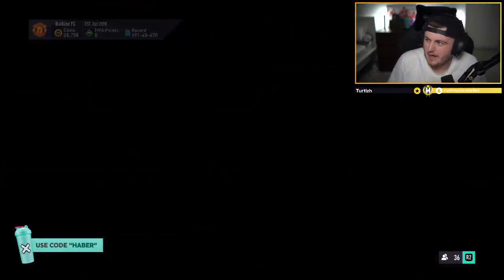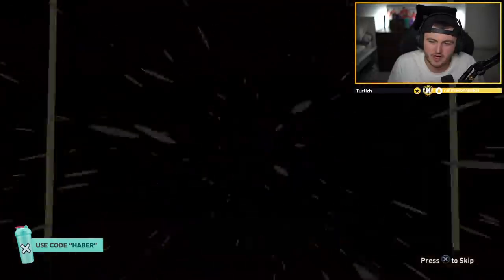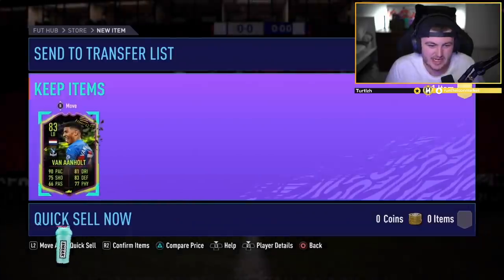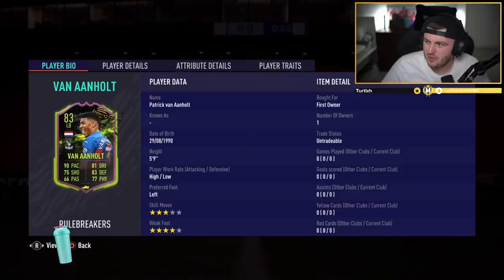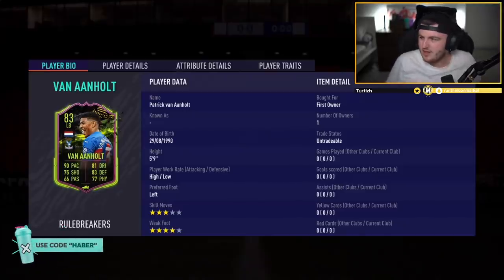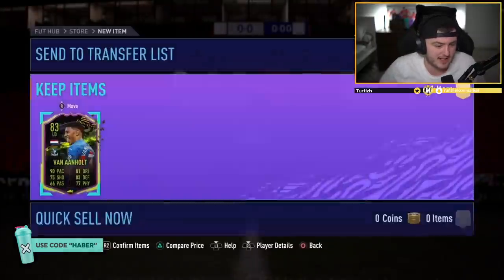We've got Mike's party bag. Mike got Hullet in the Primal Mid-Icon Player Pick last week. Is his luck going to continue? He's got a Rule Breaker - Van Anholt. Actually it's not the worst one to get. In terms of Rule Breakers, that's probably the better one to get out of all of them. 148k, and it links to that Hullet that you've got as well. That's actually not bad.